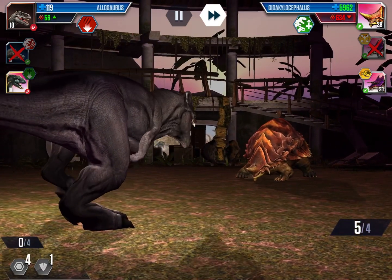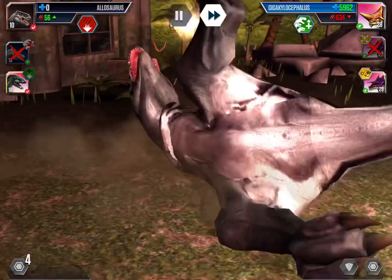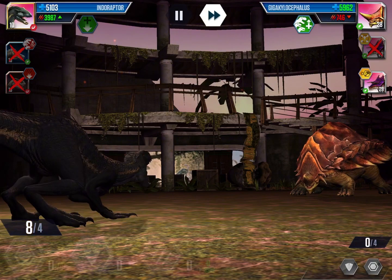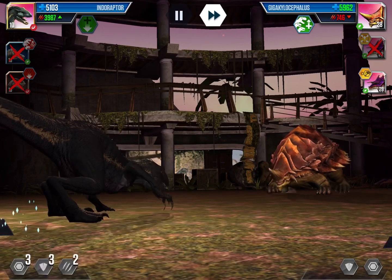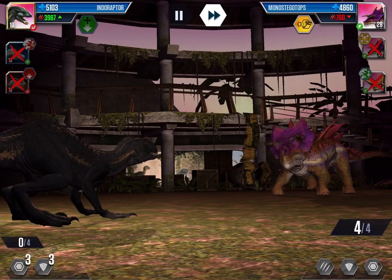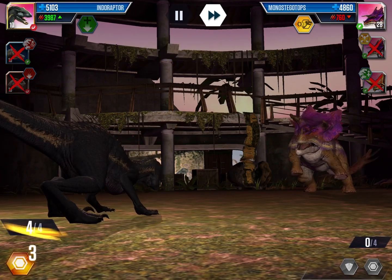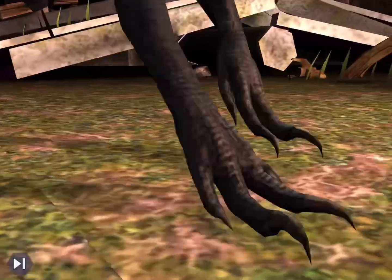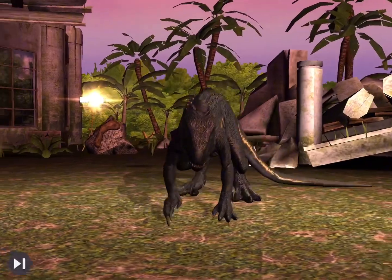Hey come on, just use all of your tag — waste all of it, waste it! Nice. The next two dashers should be easy. Two attacks for this guy. The Indoraptor has a lot of attack — he can kill with two hits. There's no way this guy can do anything. Even if he takes four blocks, he can't do anything. Oh — level seven animation, let's see this. Nice, victory!